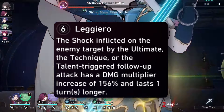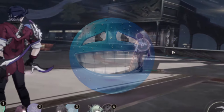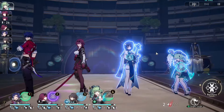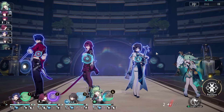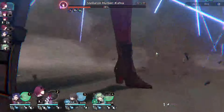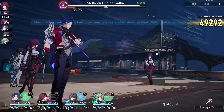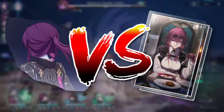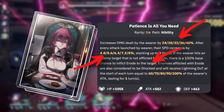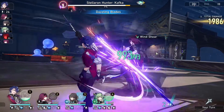For her planar ornaments you don't have as much flexibility. Glamoth is best in slot, offering a 12% attack and a 12–18% damage buff depending on her speed. For early game or if you have them, you can use the Space Sealing Station set — a typical Kafka build will be over 120 speed so you'll get an extra 24% attack. Both sets are fine, however Glamoth offers around 45% more damage than Space Sealing Station. Glamoth is also more useful to farm as it's used on and stronger on more units.